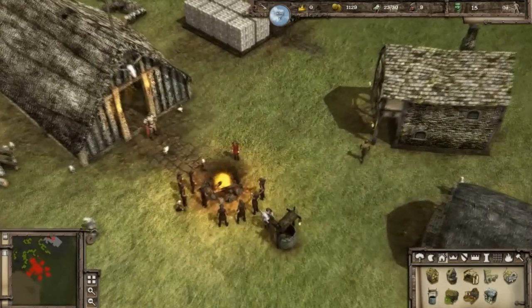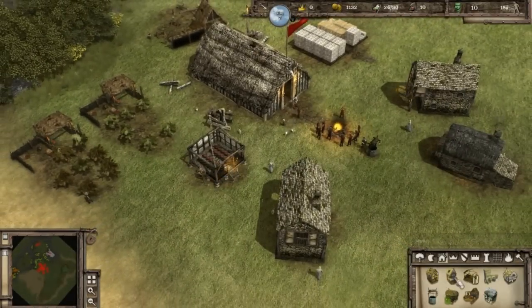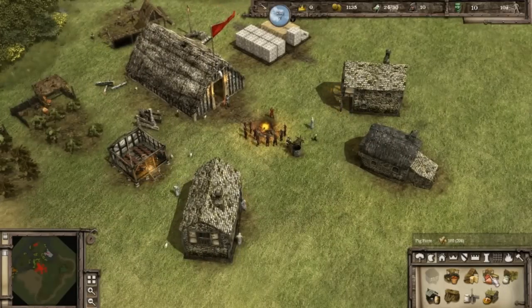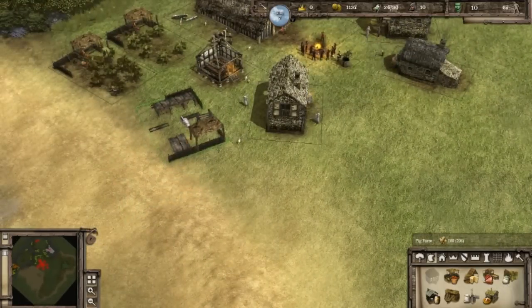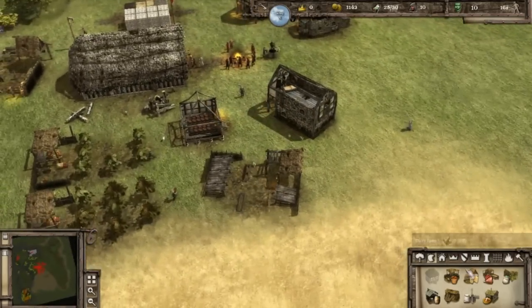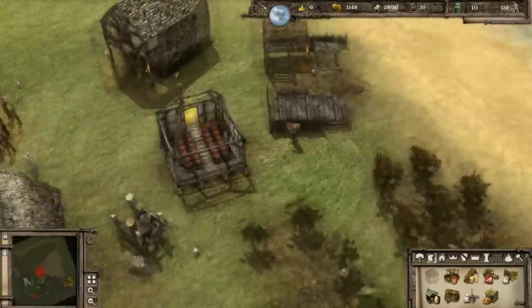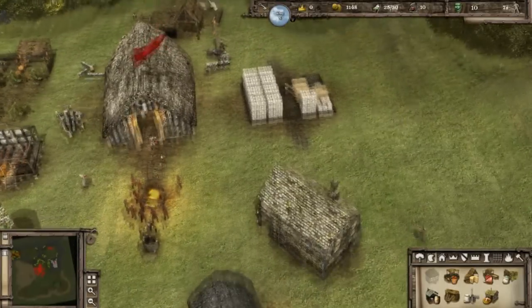No more houses are needed for now — we've got quite a good populace going. The food is going down slightly — we're going to have to fix that problem, we don't want to run out of food anytime soon. Pig farms? Yeah, why not? I love the fact that you can twist buildings 360 degrees. It gives it a much cooler atmosphere when buildings aren't standing straight in line. I like it.